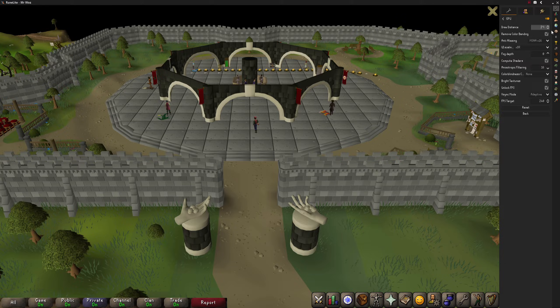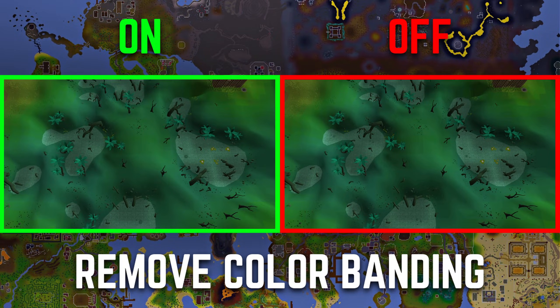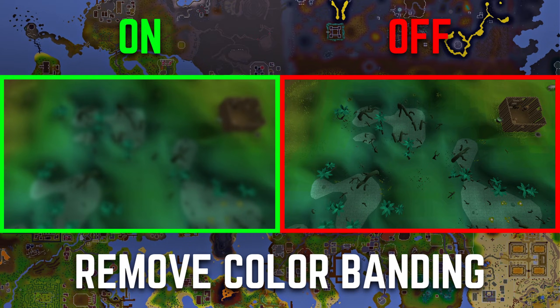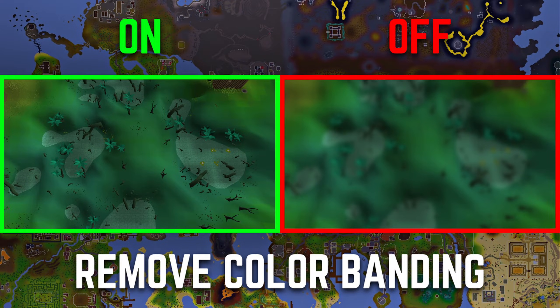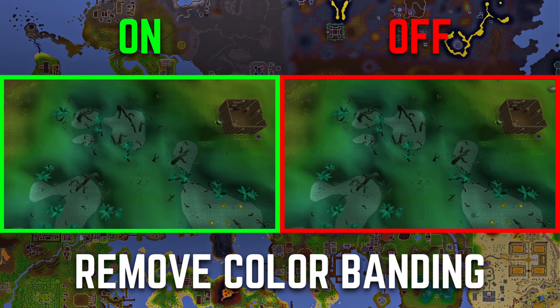The next setting is remove color banding. I keep this turned on because it basically smooths out the colors in game. When the setting is turned off, there are weird shadow lines on the floor and walls. When it's turned on, all the colors are smoothed out and it just looks so much better. I would recommend keeping this setting on.